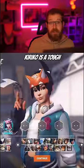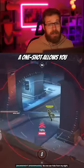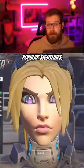For DPS, you can pick Widowmaker. Kiriko is a tough character to pin down when she has both her cooldowns. Any character like Widow that has a one-shot allows you to bypass both of her abilities and take her out. And even just the threat of Widowmaker will force Kiriko off popular sightlines.